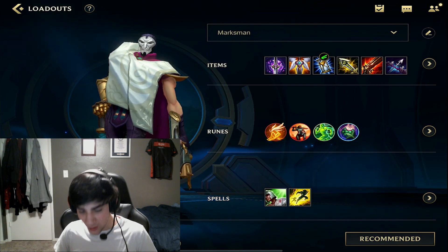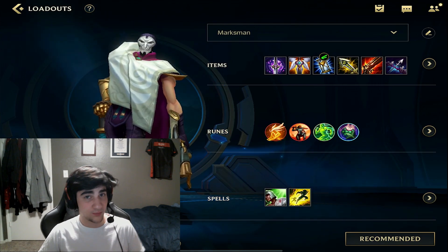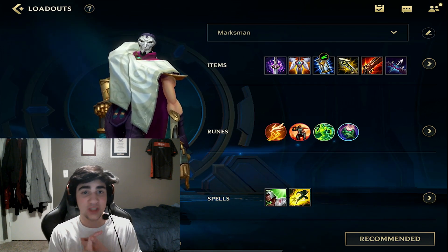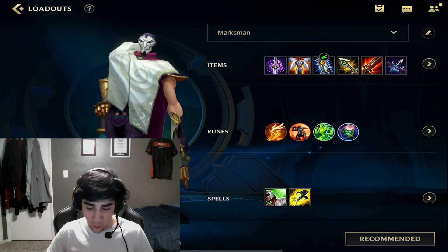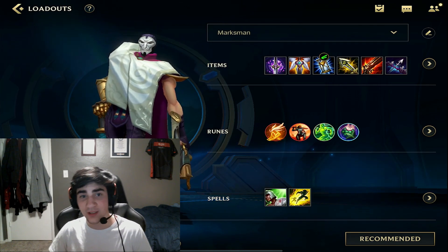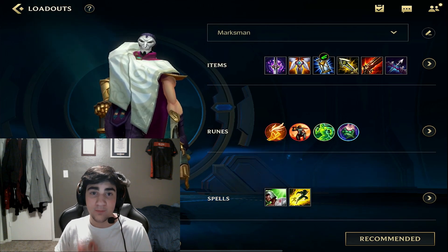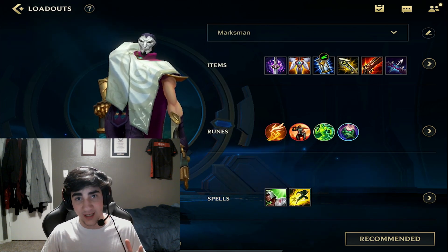The loadout you are seeing here today is probably one of the best loadouts to run on Jin. You want to make sure you have GA in your build, and another substitution you can do is switch out the champion rune for Brutal, but other than that, you want to run this build.